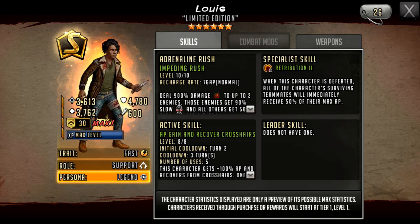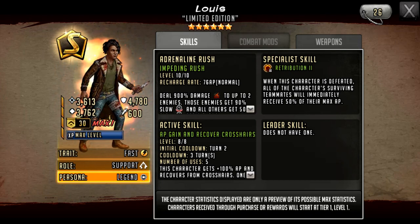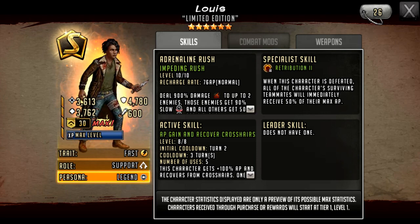His trait is fast and he's considered a support character. Having lots of defense is not necessarily a bad thing. If you want to balance out the stats, you can go all in on the HP with mods and weapon. It's good to have a balance between the two if you want a character to be very tanky, or you can go in on attack if you want to make them more offensive. Generally speaking, you wouldn't go too much more on the defense since it's already so high.